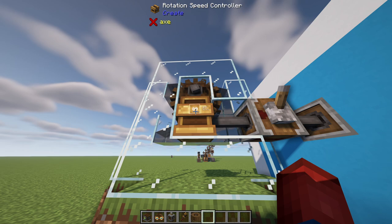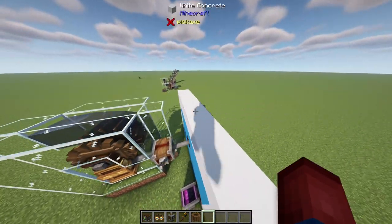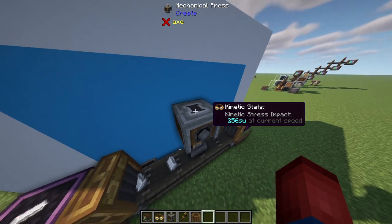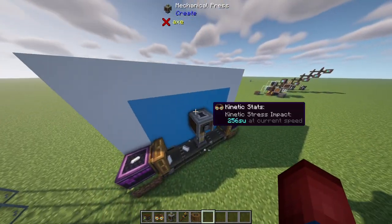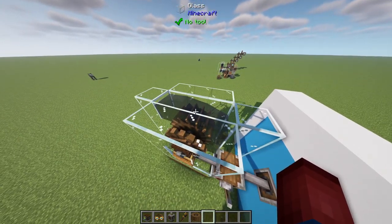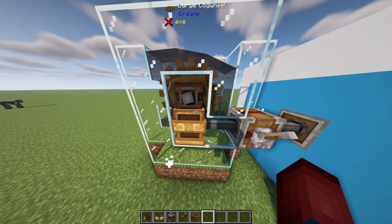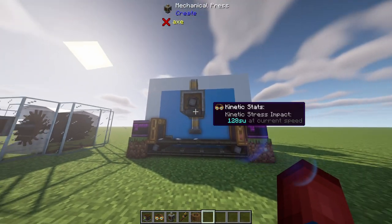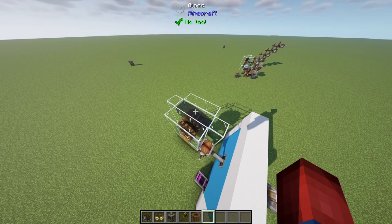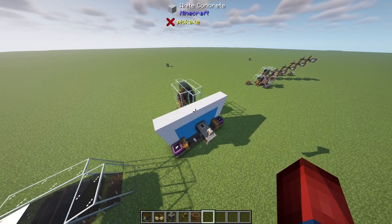What I can do is just turn it down until it will actually operate. If I turn it to 32 RPMs, it allows us to run the system at 256 stress units, which is the max for our system with only one waterwheel. We could also, if we wanted to run multiple machines, just slow our machines down — drop it down to 16 RPMs. It's going to spin slower and operate slower, but we're now running both machines simultaneously. So you now have another option for overstress: slow it down instead of adding more power sources. Or add more power sources and speed up your machine to make it operate faster.